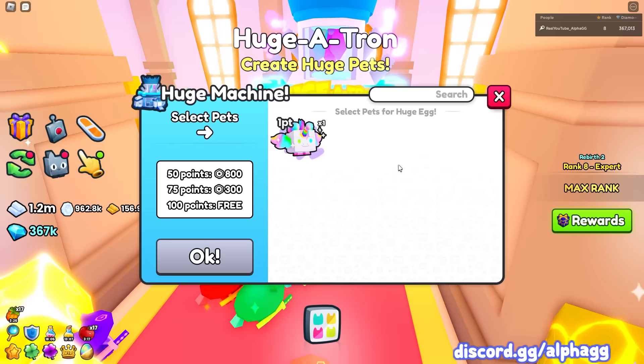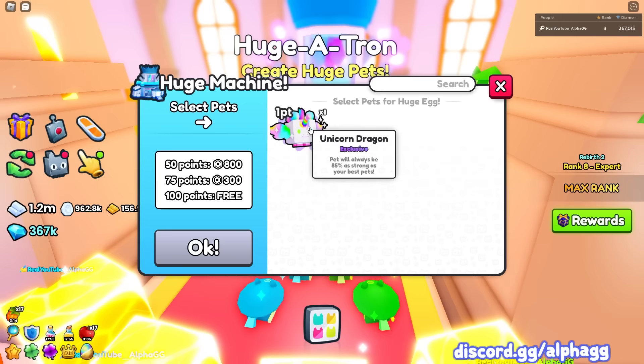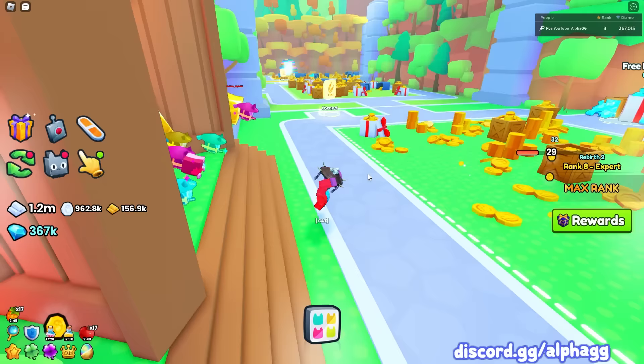The next way is the Hugitron machine. For this, you have to have a ton of exclusives and they also have to be low-value exclusives. You don't want to put in a bunch of OG astras and galaxy dragons into the huge machine because then you'll be throwing away a lot of value when you could just sell those OG exclusives for as much as a huge all by themselves. So these are two decent ways, but not the best ways to get a huge pet.